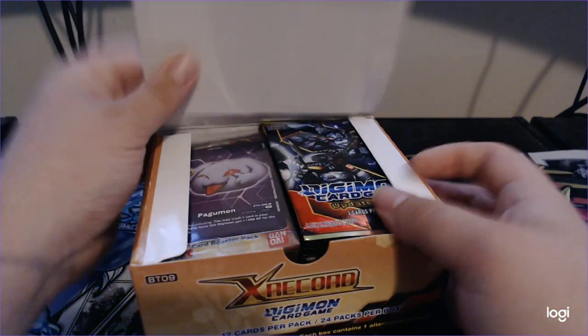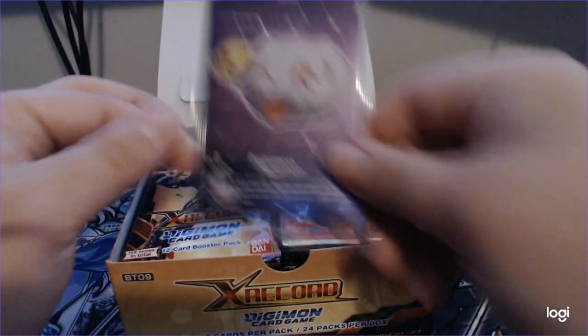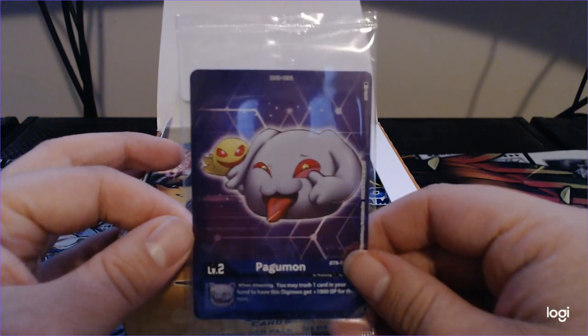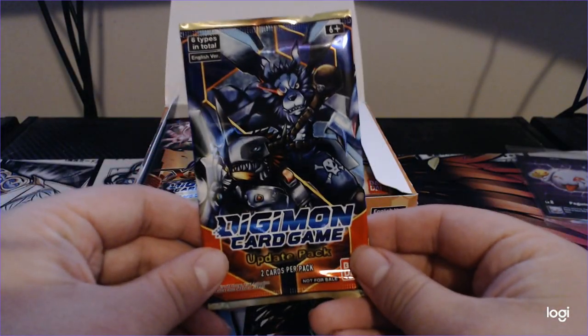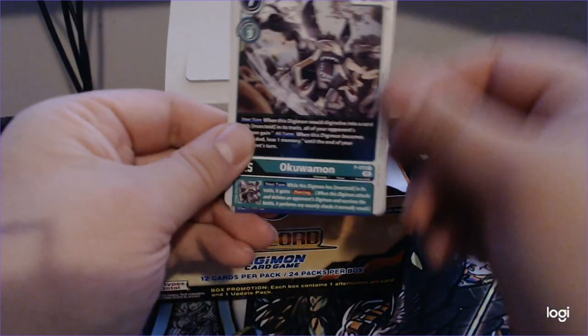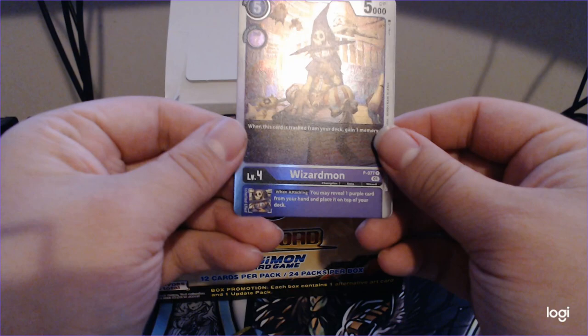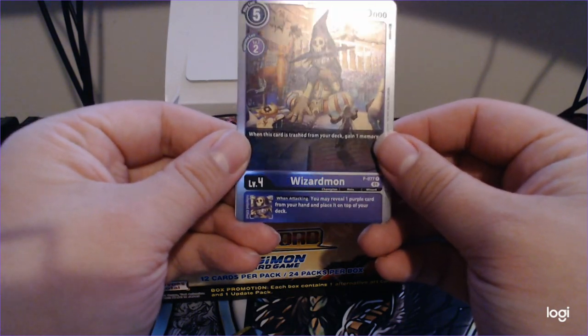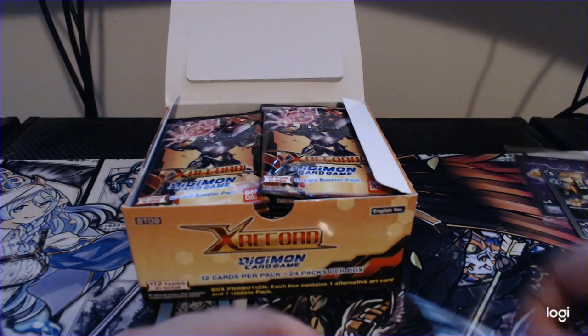All the fancy cardboard that we need in our life. For our box topper, we have Pagumon. It's beautiful — we love it. It's a good one. Now we got our little promo pack. Let's see what we get. Aquamon. And ooh, the new Wizardmon. That's pretty. I like that a lot.